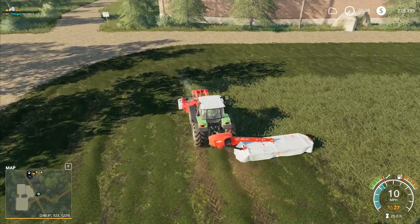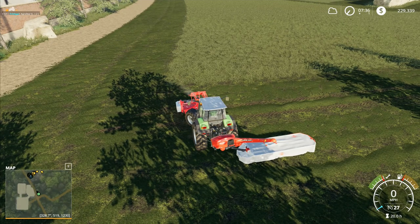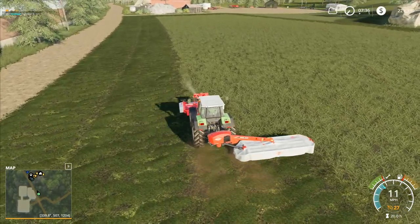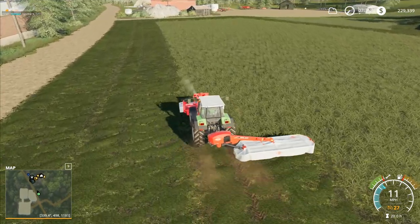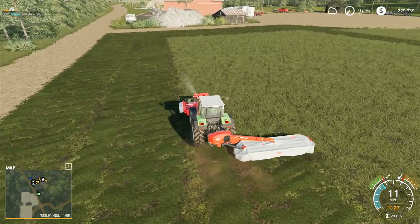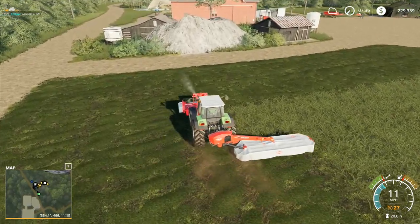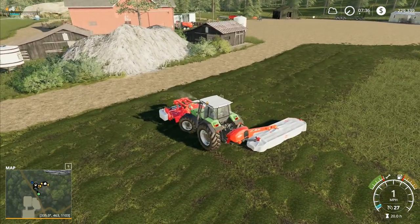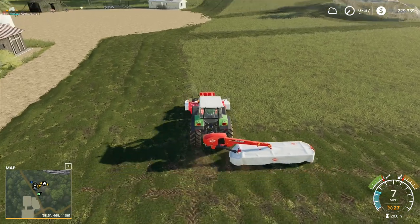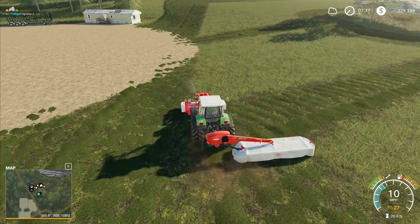Once we've done that we can start turning the hay and doing the baling. We can't do the baling and turning the hay at the same time, so we'll put the hay turner on this tractor rather than the rake, get going with the turning, then get the rake going with the small tractor, and as soon as the hay turning is finished we switch straight onto the baler. We should be able to run the whole process fairly efficiently.